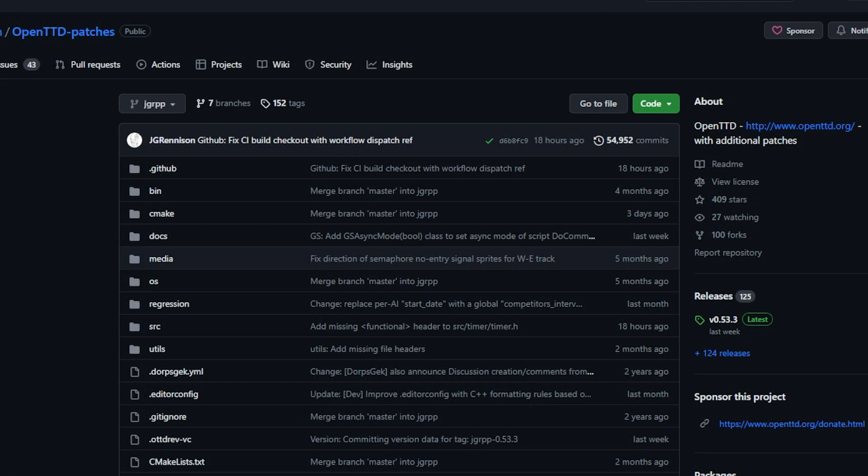Here we are on the GitHub page for the JGR patch. It just so happens I'm actually quite a few patches behind. The patch you saw on the screen at the start of this episode is 0.49.0. The latest version of the JGR patch as of the time of recording is 0.53.3, so as you can see I'm a little ways behind.